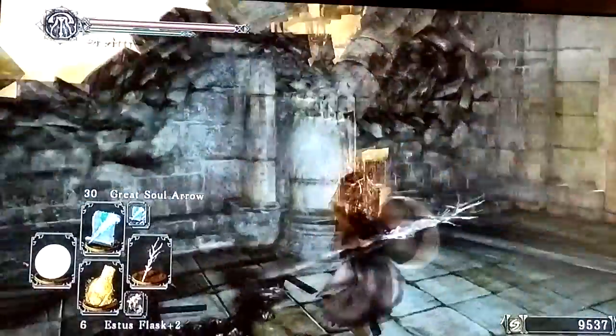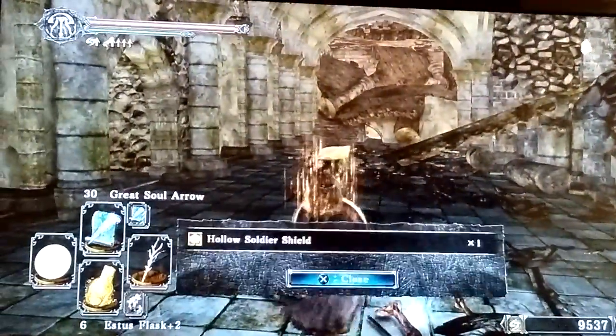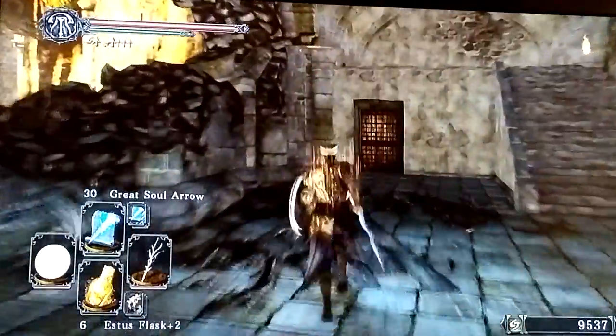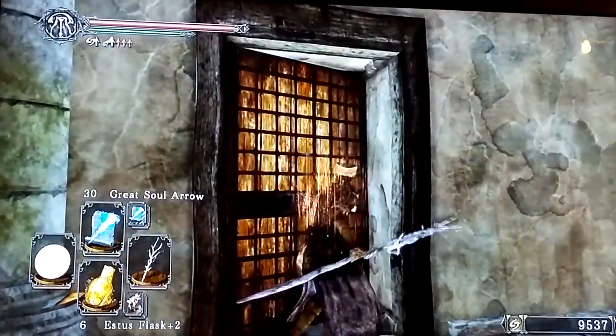So this is where I am. It's the westward-facing view in Forest of the Fallen Giants, where you can see the sunset. I don't normally pick that up. And we go through this door — use the soldier key.